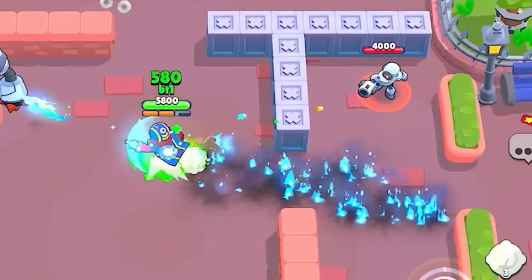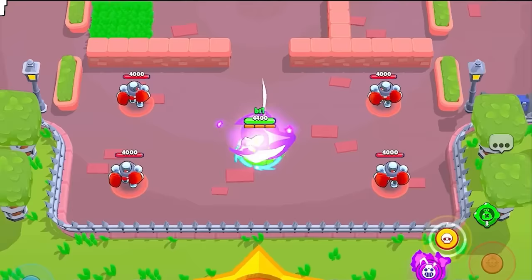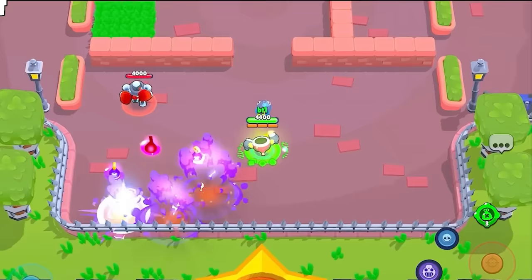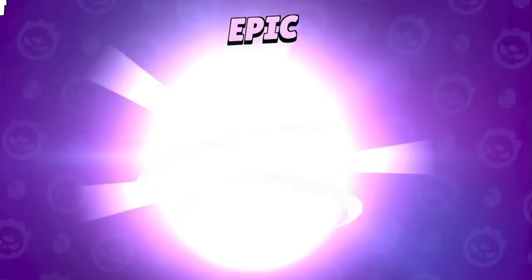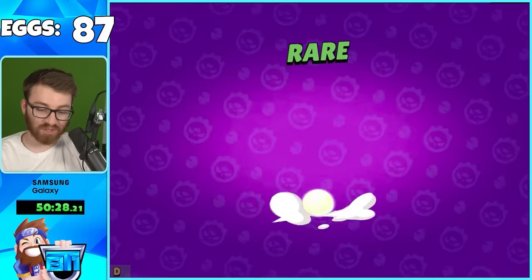Leon's mutation spawns two clones with his super. Tick has a hypercharge that spawns two additional supers - good luck everybody. The hypercharge basically makes Tick leave bombs on the ground. Still working to get Colt's mutation as the very last one needed.